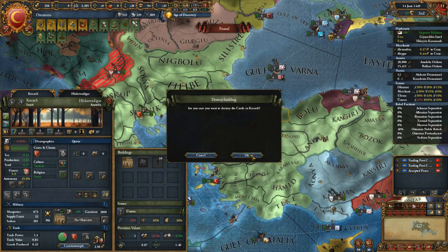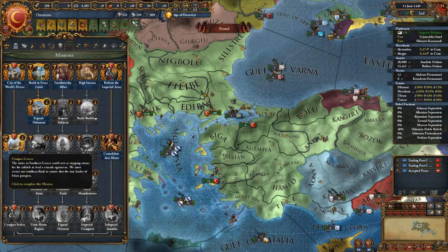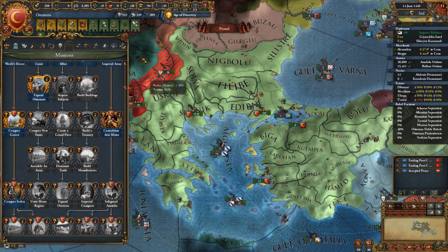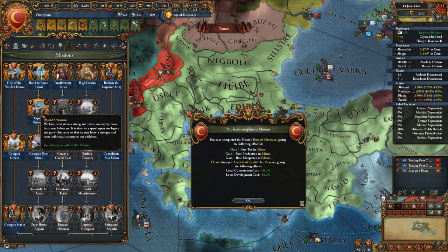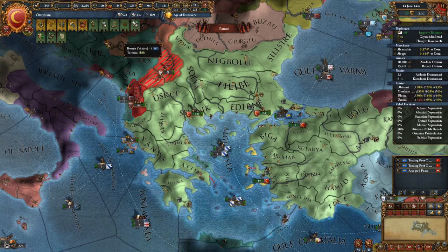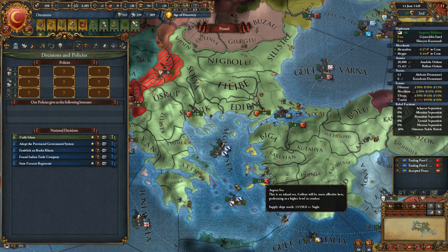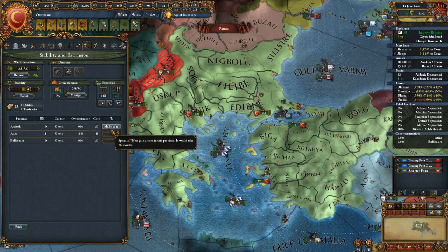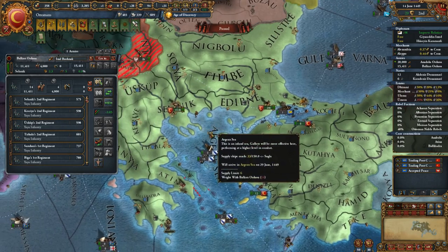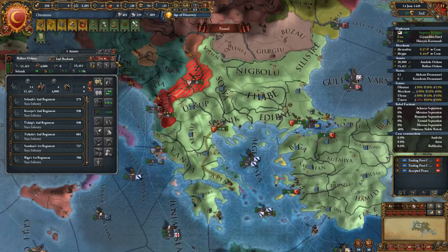Let's get rid of this castle. The City of the World's Desire is ours — we've actually conquered Greece too. Now we're on to conquering Serbia when that gets a chance. We've expanded the Ottomans. National decisions — make Constantinople the capital. It gives me stability. We are now in empire rank.